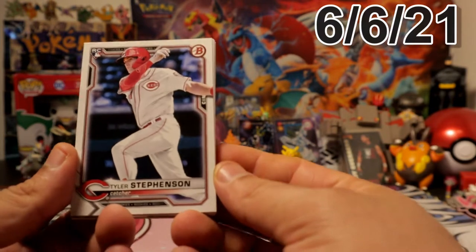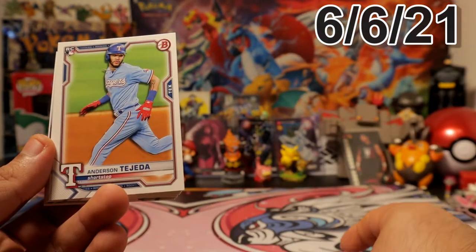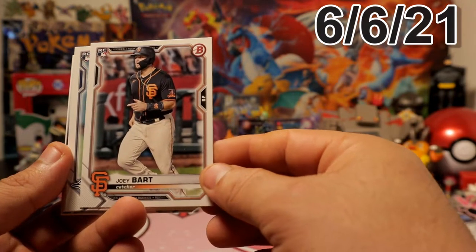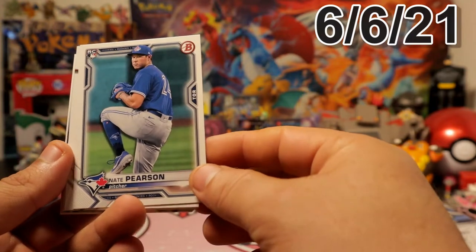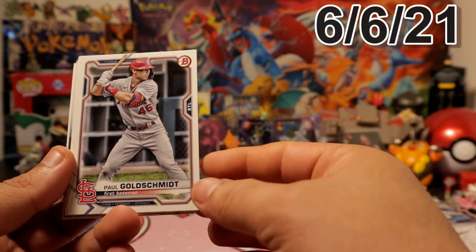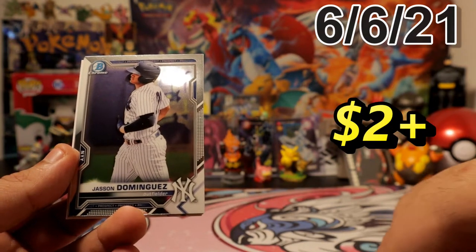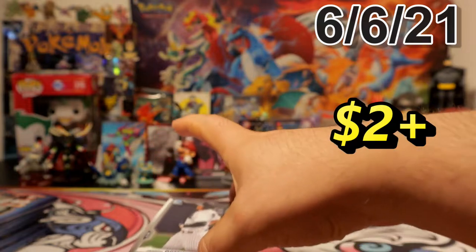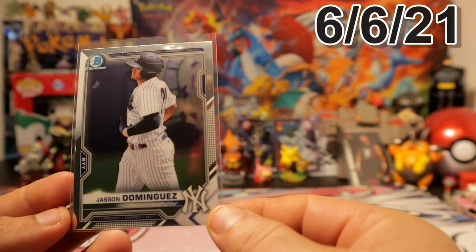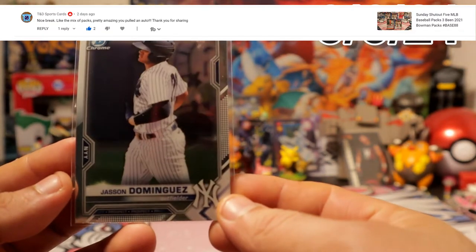We're gonna start with a Rocky Cur card — that's a good sign. We have Tyler Steffensen, Anderson Tejada, Joey Bart — I think that's a pretty okay one — Nate Pearson, Bogaerts will be the parent, Goldsmith, Josh Bell. Oh my freak, oh boy! Jason Dominguez Bowman prospect — let's go! Not a parallel, just a base one, but I'll still take it, hell yeah.